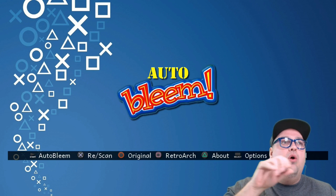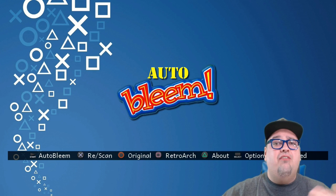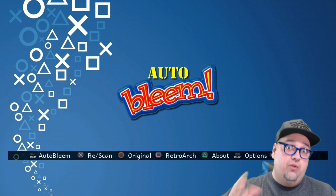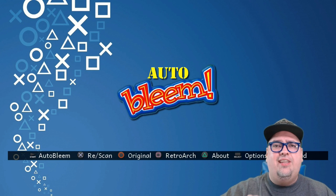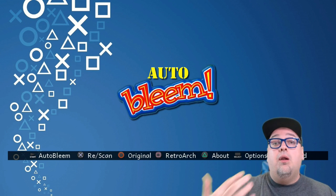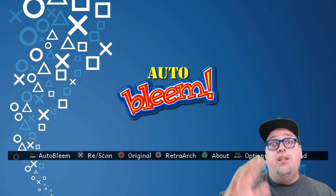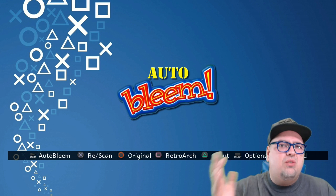Let me briefly go over the options. You press Start to go into the games on your USB drive. You press X to rescan if you need to. You press Circle to go to the original PlayStation Classic with the 20 games that are included — this is cool because Auto Bleem isn't messing with anything internally on the system or modifying any files on it. Square takes you to RetroArch, which has awesome bezels and box art for games like Super Nintendo, NES, and so on.